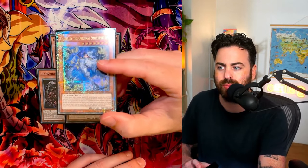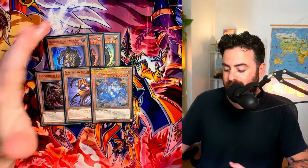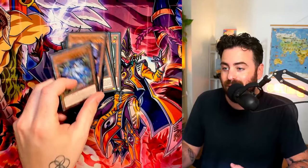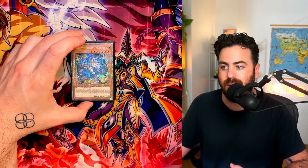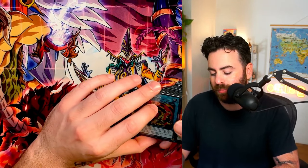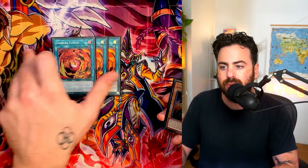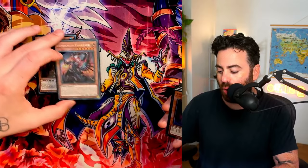Dia Bells is super strong against Snake-Eye and Branded too, because quick plays are essentially dead with this card. It kills board breakers — everything like Droplets, Eclipses, Wanted, Sangen, Kaiman. This card does everything. Going second, you'll usually side it out, but you have other options. Three Camera Fusion — standard, doesn't need much explanation.